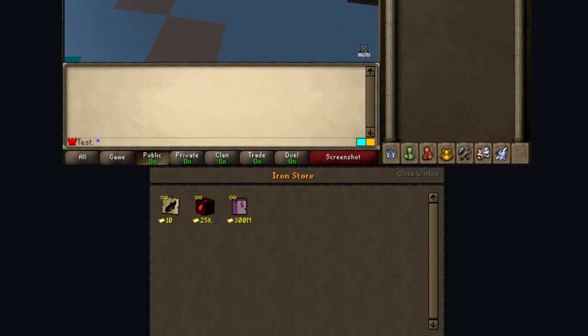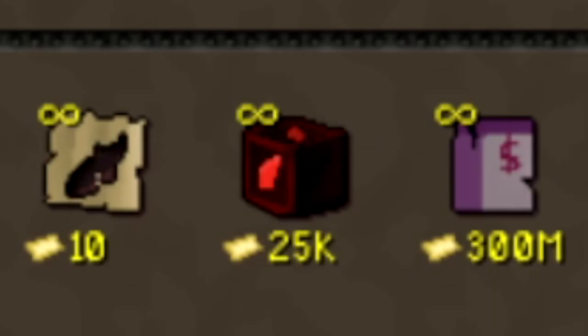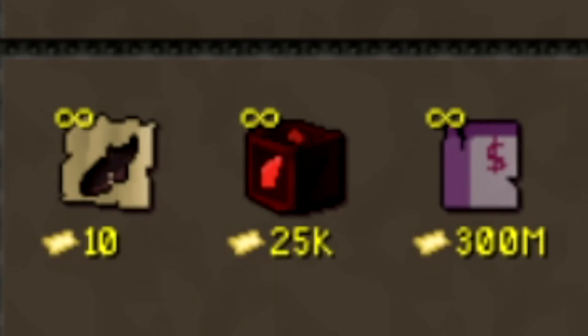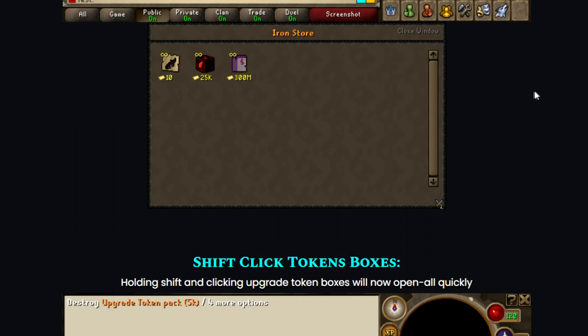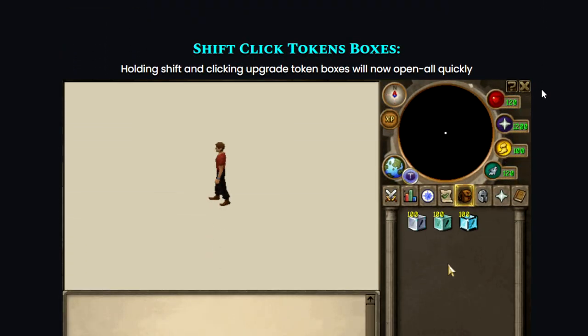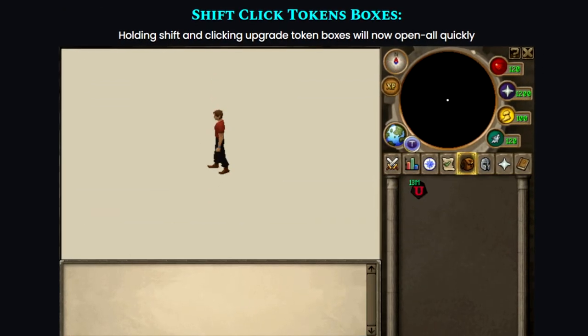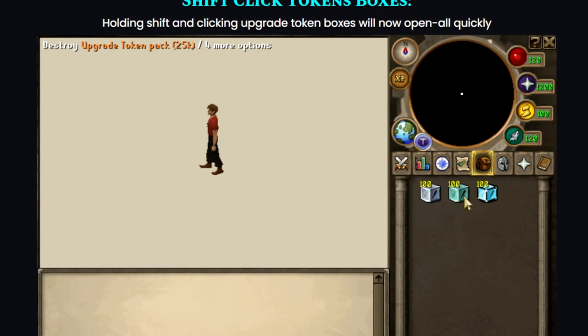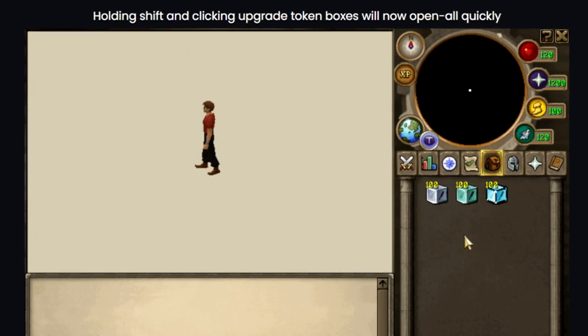Items in the iron shop can be purchased using upgrade tokens — that is very good to know. So this is the iron store. You got yourself some food, some PVM token packs. And look at this one guys — holy shit, 300 mil. Absolutely crazy, but also a sick update. And if I scroll down, you can find that if you hold shift and click on the upgrade token boxes, it will now open them quickly, just like this clip right here.